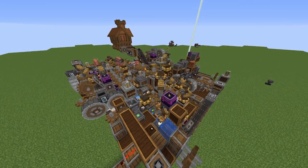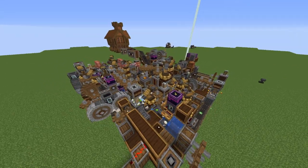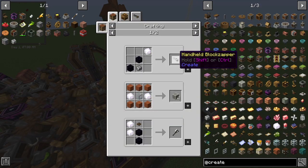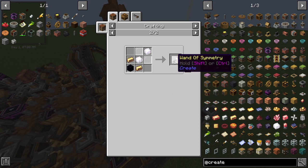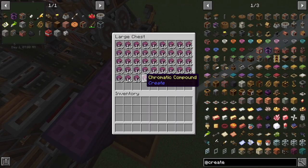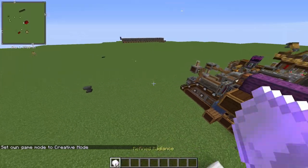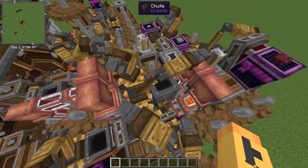This part of the video might be a little laggy because this thing right here is very laggy. It's an infinite refined radiance farm. In the Create mod you can use refined radiance to make block sappers, deforesters which cut down trees, radiant casing, and wands of symmetry. This thing pumps out a ton of refined radiance. These are chromatic compounds — if you chuck some chromatic compounds in the beacon you get refined radiance.